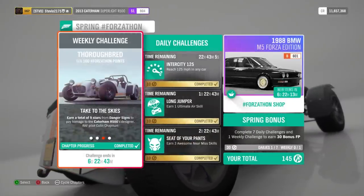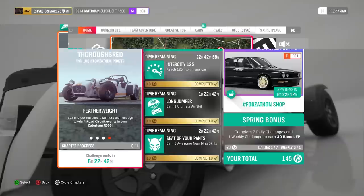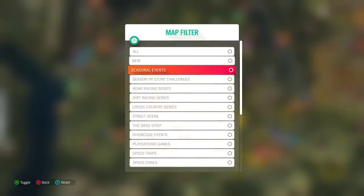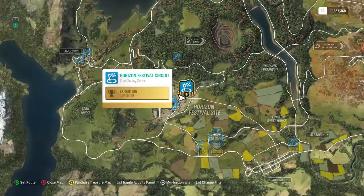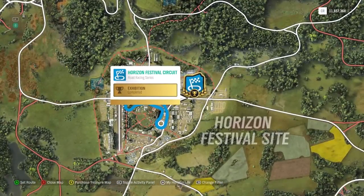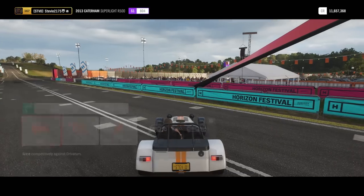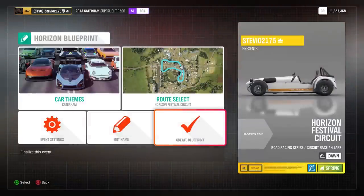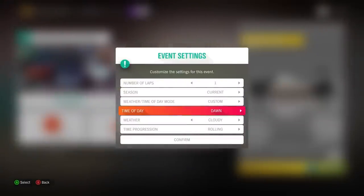That brings us to the final challenge, which is to win four road circuit events in the Caterham. Go to your world map and filter for road racing series so you don't get them mixed up. The key is you have to look for one that ends in 'circuit' — it has to be a circuit race, not a sprint. Circuits are marked by a little circle under the flag, versus sprints which have more of a straight line. If you don't do a circuit it will not work — it doesn't matter how many road sprints you do. You should blueprint it, make sure you're using the Caterham, and just make it one lap.